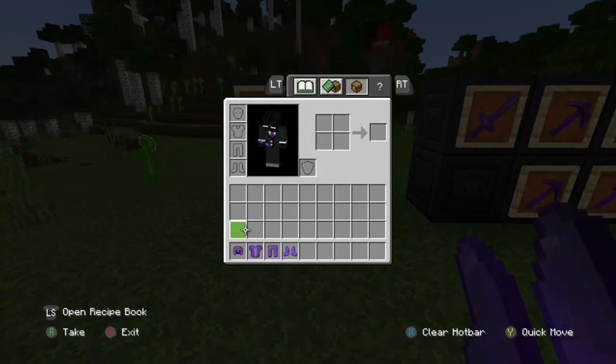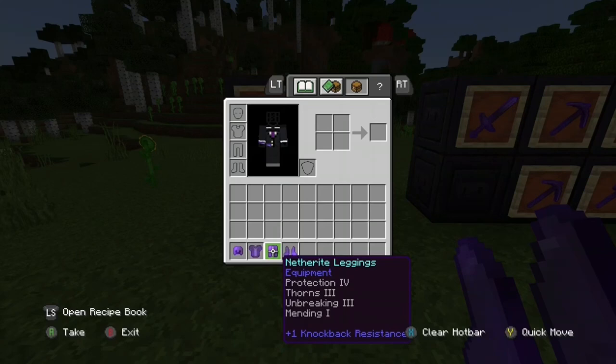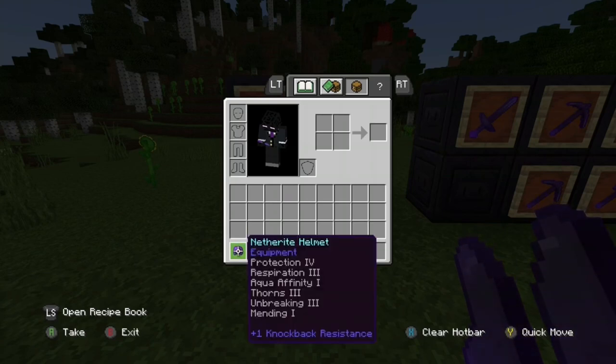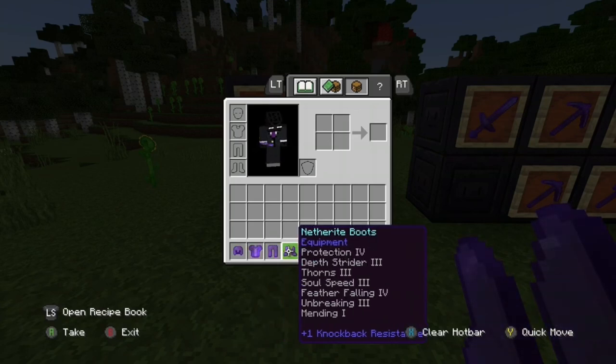Now the enchantments I suggest are the ones I'm showing you right now, but if you can't get these and you're not good at enchanting for some reason, just try and get protection, unbreaking, and mending — that's the minimum you need. As you go on in Minecraft you can upgrade these even more to what I have now. It's pretty much your choice.